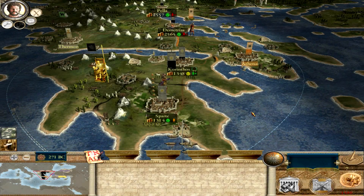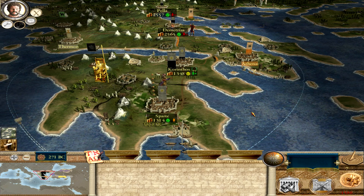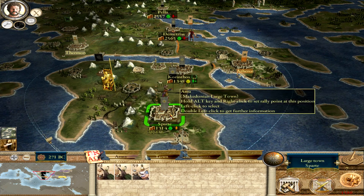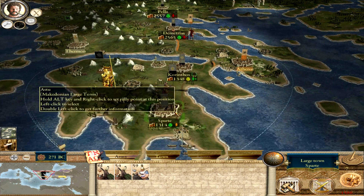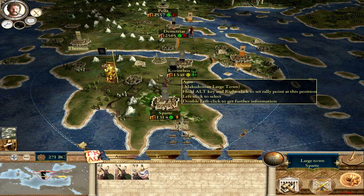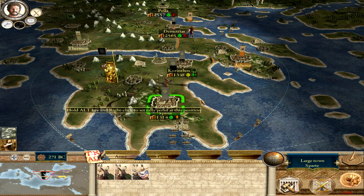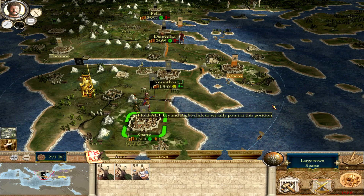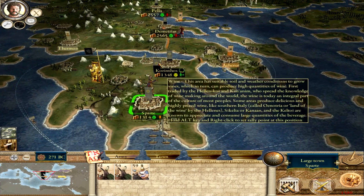Hello and welcome to Macedonian Domination. This is yet another episode. Previously we defeated the Epirots here in Sparta, overtook the city, killed Cleomenas, and managed to kill all the elephants off. So the Epirot presence in the Peloponnessus is put to an end and we've restored Macedonian domination here. Our next target is Athens.